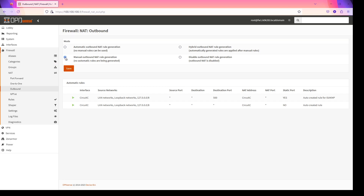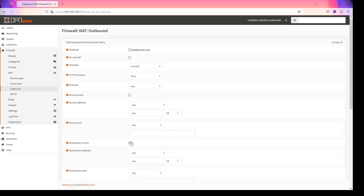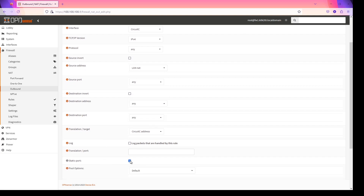First, we're going to select manual outbound NAT rule generation, which will disable these two automatic rules. We're going to create a brand new rule, selecting your WAN interface — I've renamed my interfaces, yours will probably just say WAN. Select your source address as your LAN net. Everything else should work by default, but you can also select your WAN address instead of leaving it as interface address if you'd like to be more granular. And then the secret sauce: static port, checked.